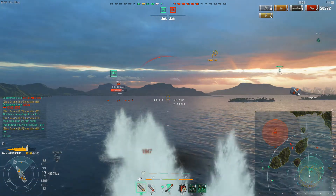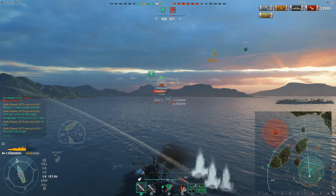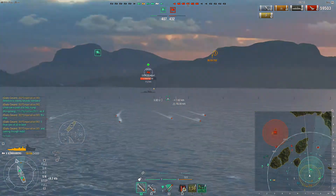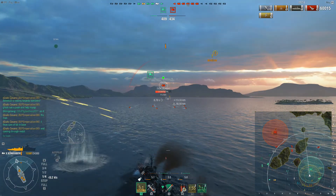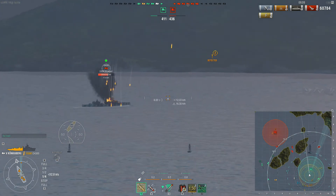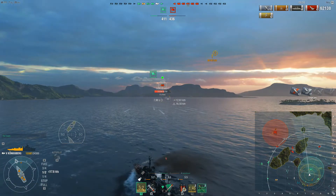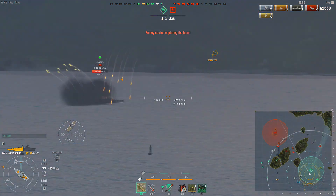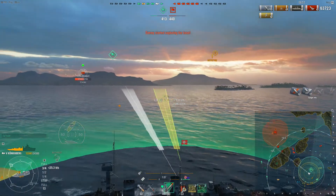Unfortunately we're picking a fight I really do not want to experience — essentially against four ships. Isikaze did drop torpedoes but they should drop off shortly. Once again, this is a fight you don't want to be in when you're in a Konigsberg, because the armor is very fragile.